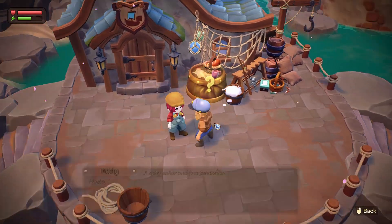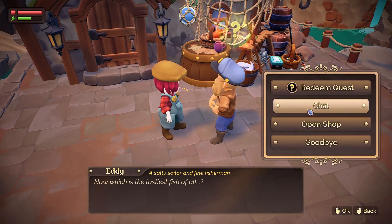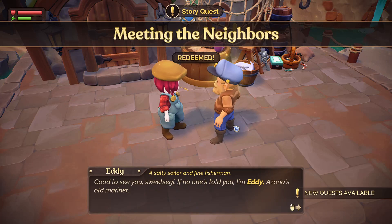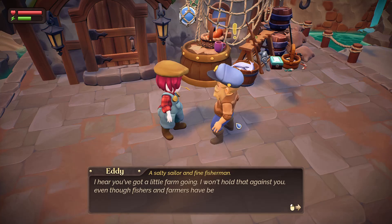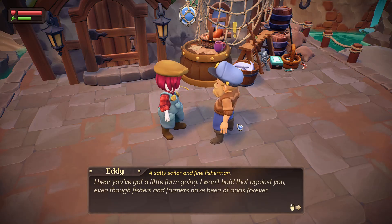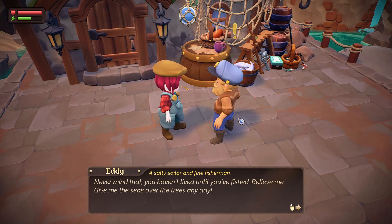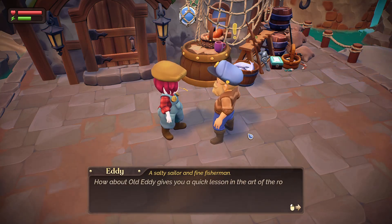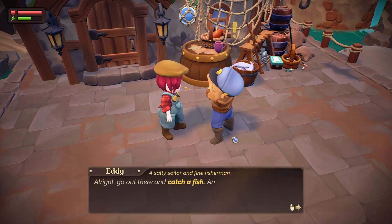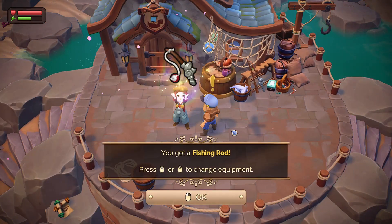Hey Mariner — Eddie! Hello, lamb. 'Which is the tastiest fish of all?' — none of them, none of them! 'Good to see you. I hear you've got a little farm going — I won't hold that against you, even though fishers and farmers have been at odds forever.' What — no, no, see the fisher helps the farmer and the farmer helps the fisher! 'You haven't lived until you fished — give the seas over the trees any day. How about old Eddie give you a quick lesson on the art of the rod and the reel?' I'm ready whenever you are.